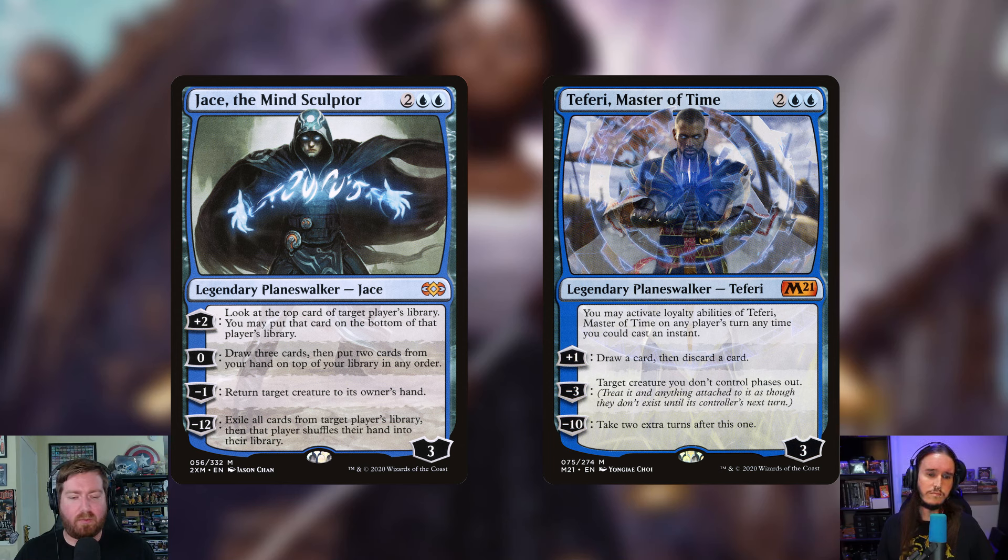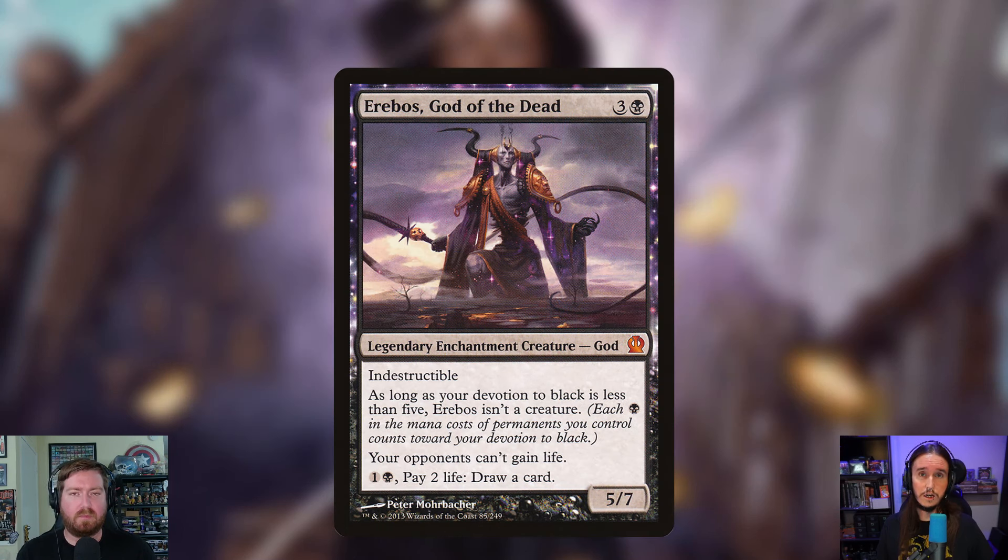Moving on to creatures, one legendary enchantment creature is being added: Arabos, God of the Dead — three and a black for a 5/7 legendary enchantment creature God with indestructible. As long as devotion to black is less than five, Arabos isn't a creature. Opponents can't gain life, and you can pay one black and two life to draw a card — another fantastic way to rip through the deck. It's also a legendary enchantment creature, so it's miracleable.